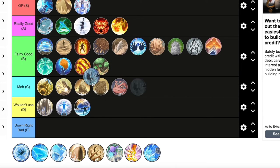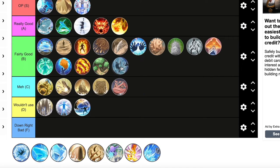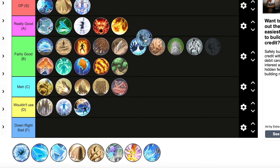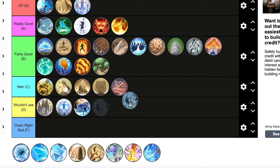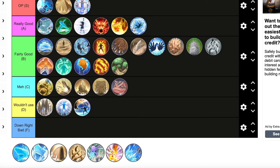Water Prison Jutsu is cool but it's hard to hit, not super effective, and only does a little damage. You have to really time it and do some damage before you pop it. I'm giving this a fairly good. Rosary Bondage I'm giving really good — not OP — because it does a little more damage and it traps more people, so I like that more about Rosary Bondage.